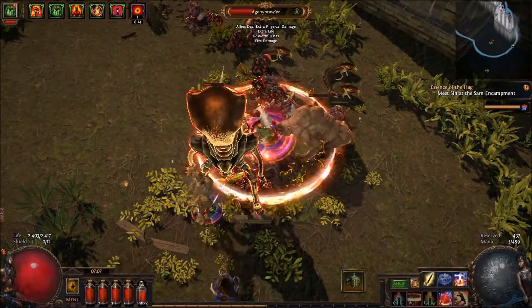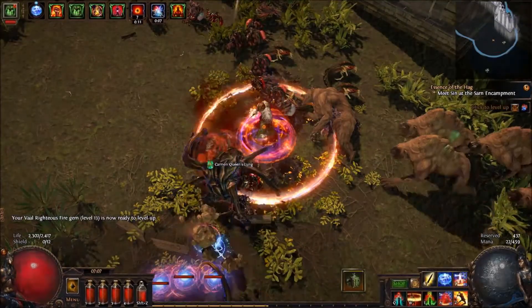If I want to do a little extra damage, I can use Stormbrand here, and that will proc one of the passives we have, Elemental Equilibrium, which does increase our damage. Goes down a lot quicker.